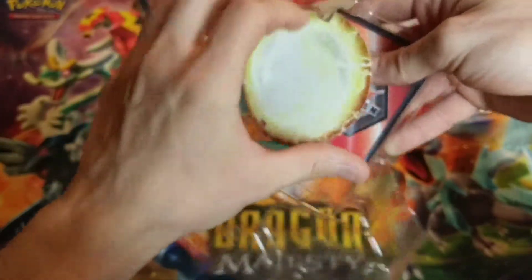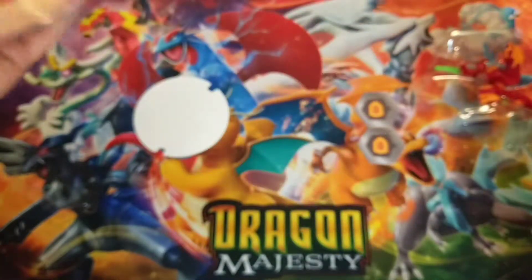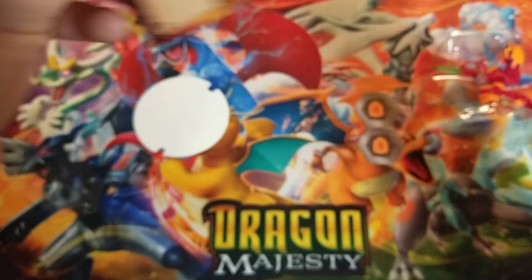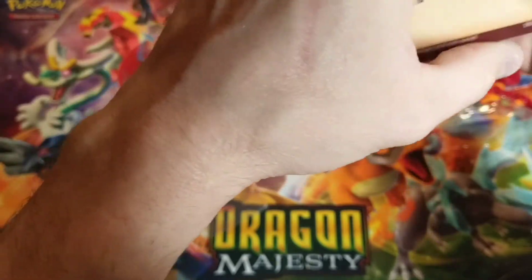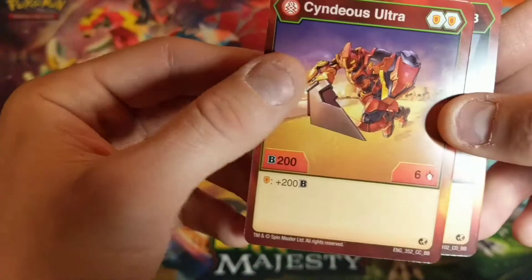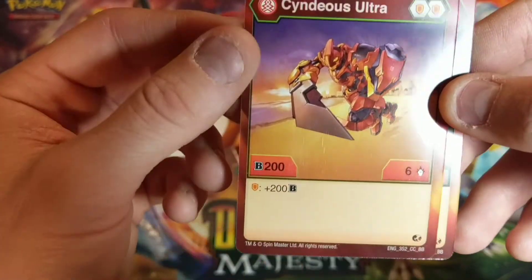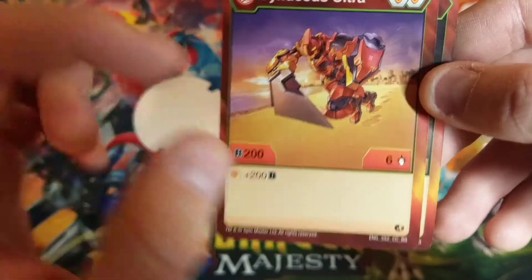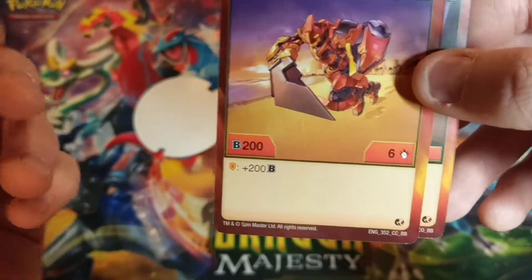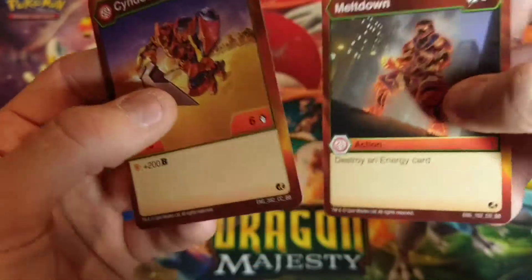You also get a little blast effect piece, which comes in all of them. The card comes in pristine condition, which is really good. Cyndius Ultra has two shields — it's a six attack, two B power, and if you land on a shield, plus 200 B power. The B power isn't great on this, but the attack power is really good. And if you can get Cyndius Stand, which makes the attack power the winner, then this can actually be really good. You also get a meltdown destroy energy card, which is just not great.